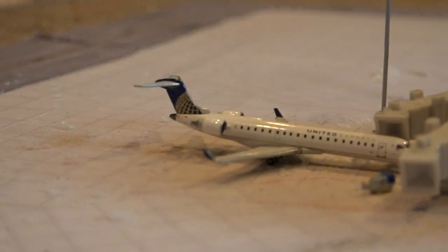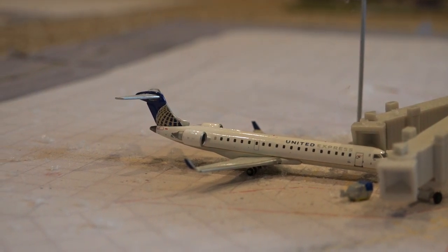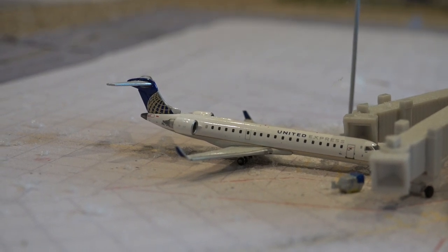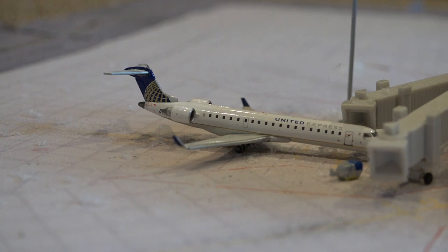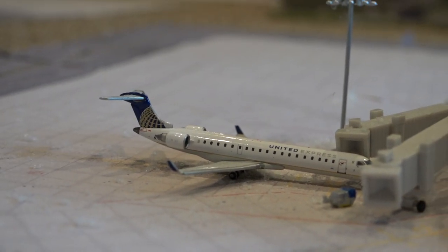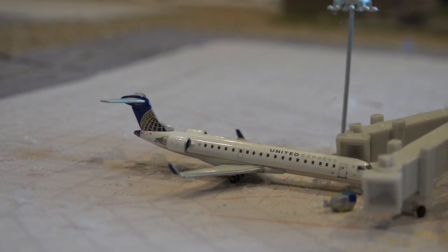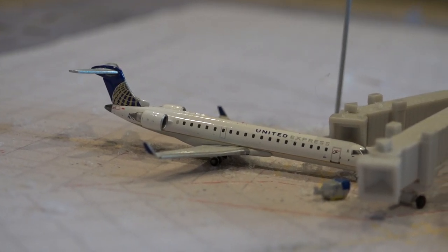We have a CRJ-700 United Express right here. This aircraft came in from Springfield 23 minutes late, and it's supposed to leave in 20 minutes, but it's 23 minutes late, so it'll be leaving at about 4:13 for Springfield.